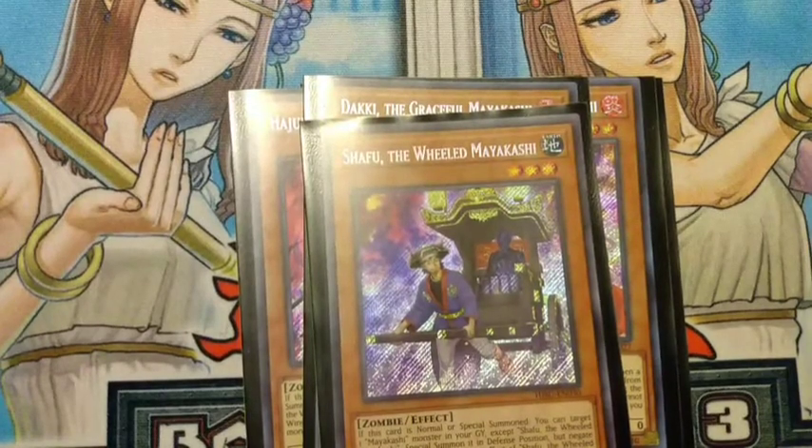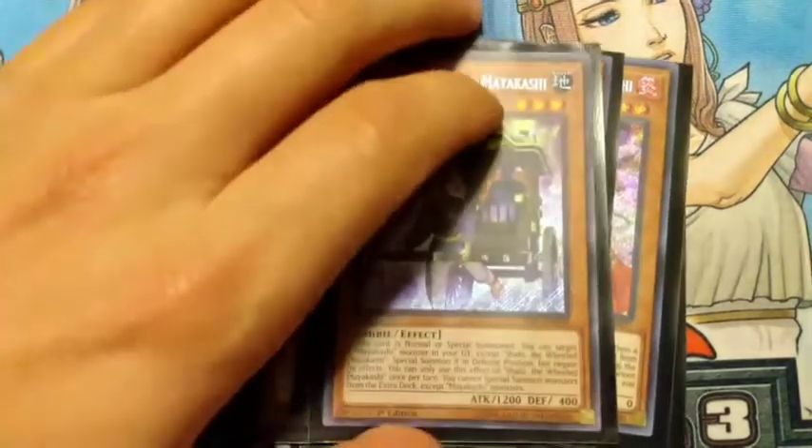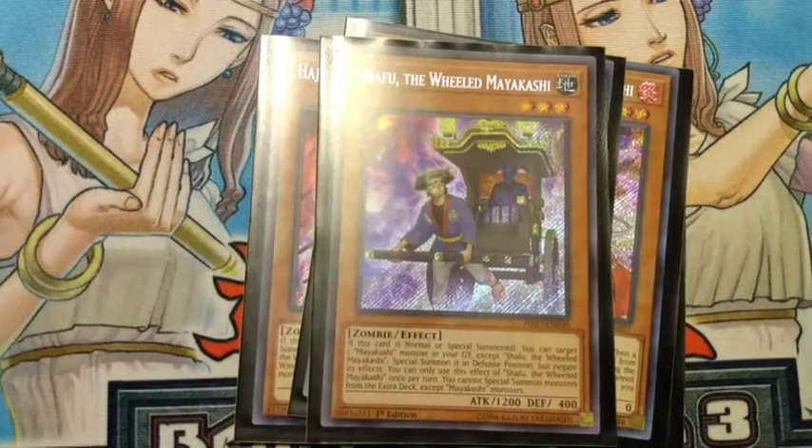Next we run one Shafu. Shafu is basically there as an extender card — when he's normal or special summoned you can target a Maikashi monster in your graveyard and special summon it back in defense position, though it negates effects. So you can special summon back your Maikashi monsters and basically just continuously keep extending.